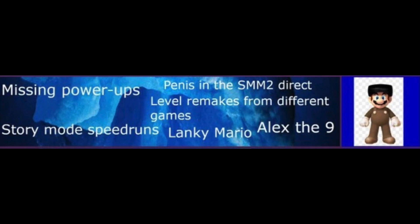Missing Power-Ups: Despite the Mario Maker 2 version 3.0 update adding more power-ups that were missing from the series, there are still some missing power-ups, such as the Ice Flower, the Penguin Suit, the Hammer Suit, and the list goes on. Since we're pretty deep in Mario Maker 2's lifespan, I'm going to say these probably won't be added.